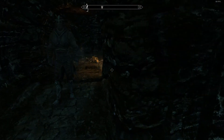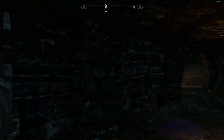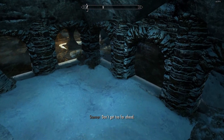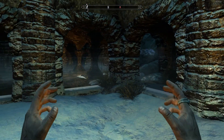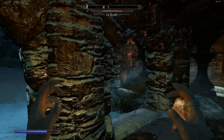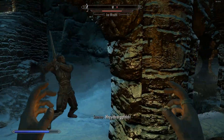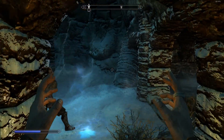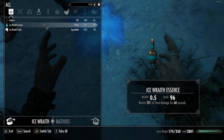We'll equip the Jizargo scroll. If you just want to let us through here, Stan, that's great, thank you. Let's maybe hide from this ice wraith. We'll let Stan grab the attention of these things — that's kind of what we pay him for.